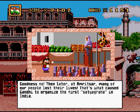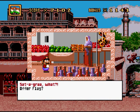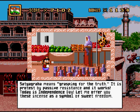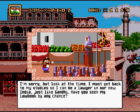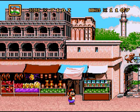They didn't free you after World War I? Goodness, no. Then later, at Amritsar, many of our people lost their lives. That's what caused Gandhi to organize the first Satyagraha in India. Satyagraha means grasping for the truth — it is protest by passive resistance, and it works. Today is Independence Day. Let me offer you these incense as a symbol of sweet freedom. I need to know more about Gandhi. I'm sorry, but look at the time. I want to get back to my studies so I can be a lawyer in our new India, just like Gandhi. Have you seen my law book?